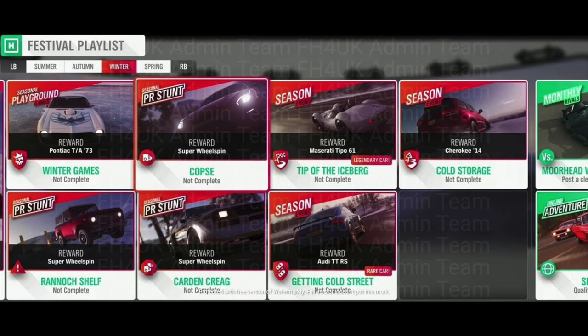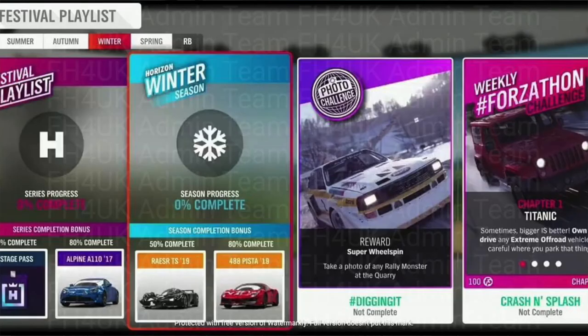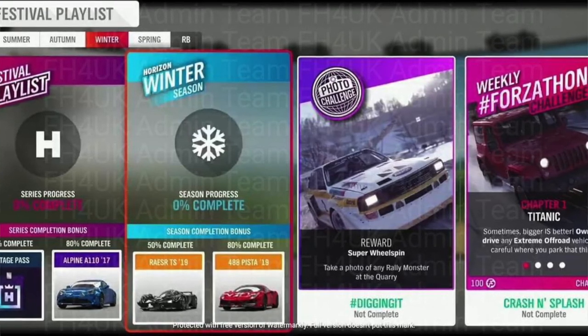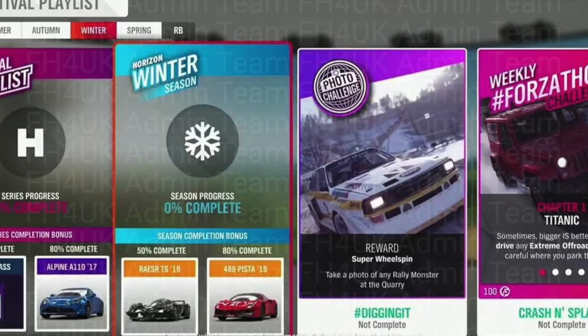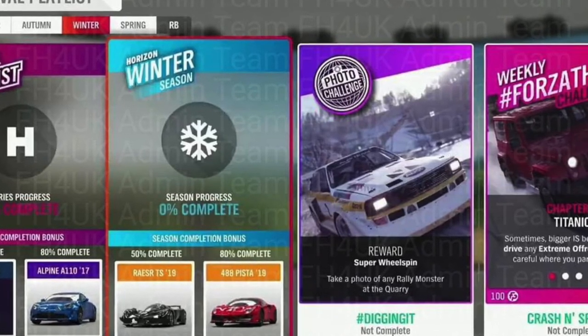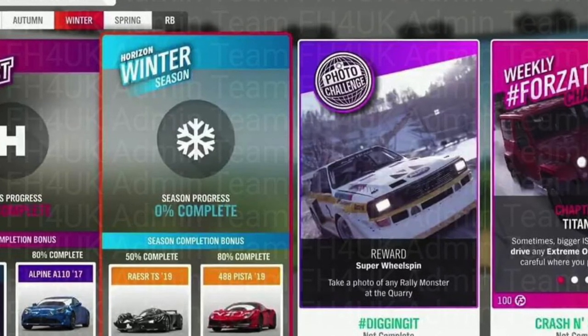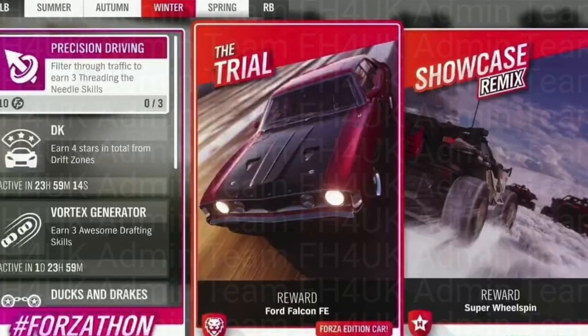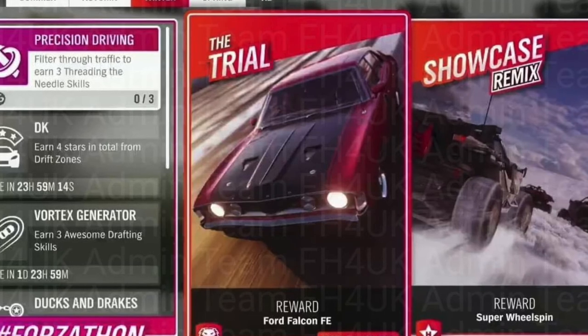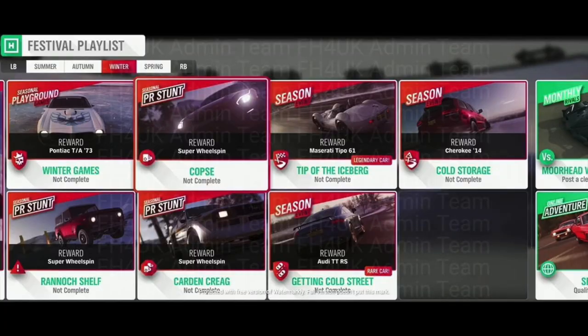For winter: at 80% completion you get the Ferrari 488 Pista 2019 — beautiful car. For a trial you get the Ford Falcon Forza Edition — nice car as well. They give you some really good cars this season. For the Pontiac T/A '73 and then for the three seasonal events you get a Maserati Tipo 61 — old spaceship-looking thing — then an Audi TT RS, and then a Jeep Cherokee, the 2014.